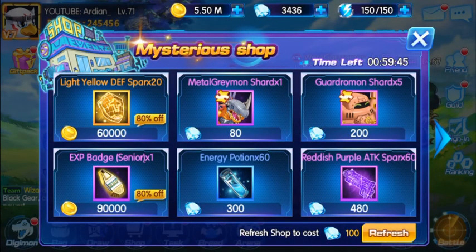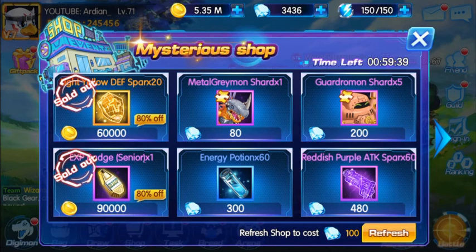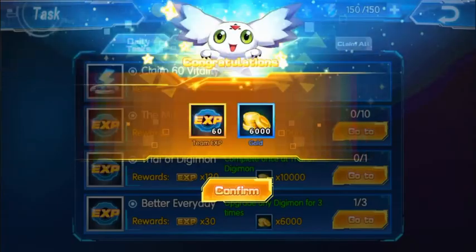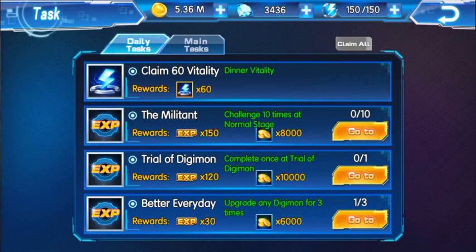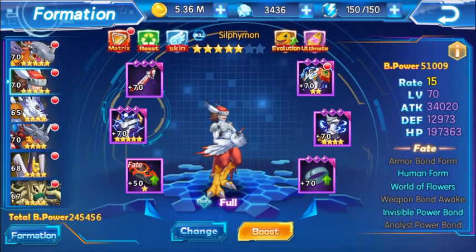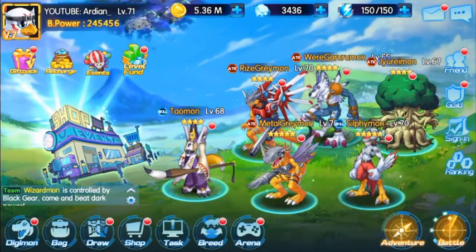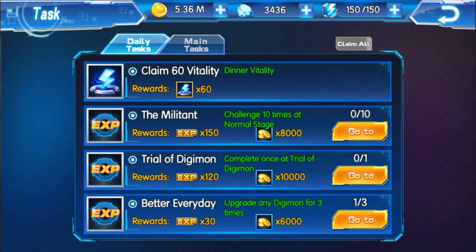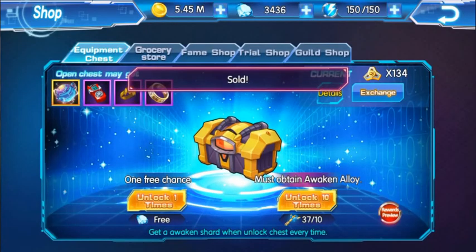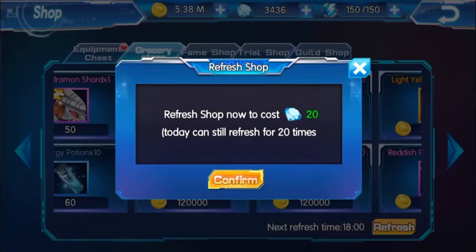This is very important to keep in mind because right now it's 80% off — I got two items here at 80% off. You want to take the most advantage you can of this. When the next vitality kicks in, for example dinner vitality, after the time runs out and the next vitality kicks in, this will reset the shop — both the mystery shop and the regular shop — which means you don't have to spend diamonds to reset it.